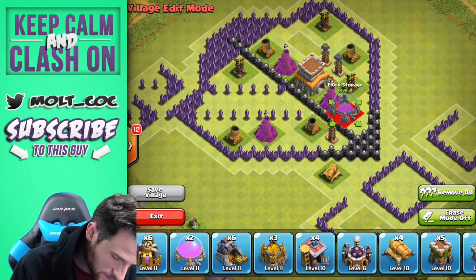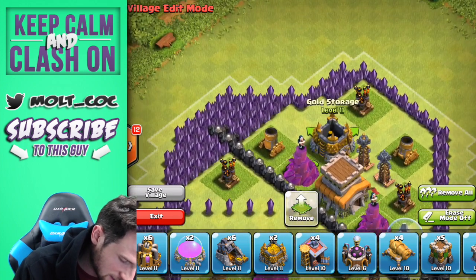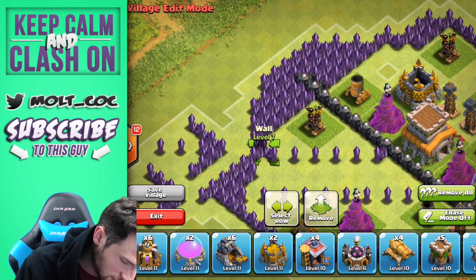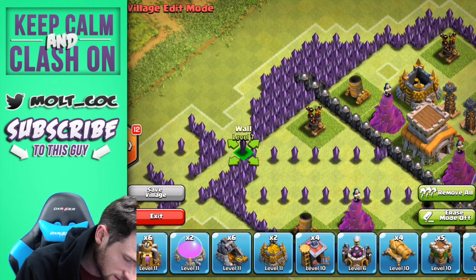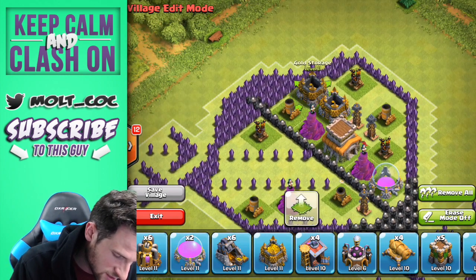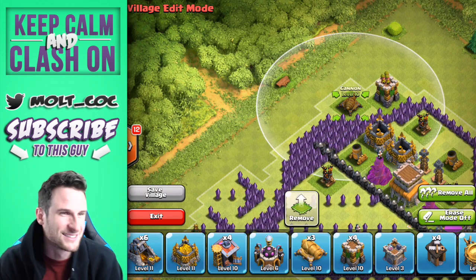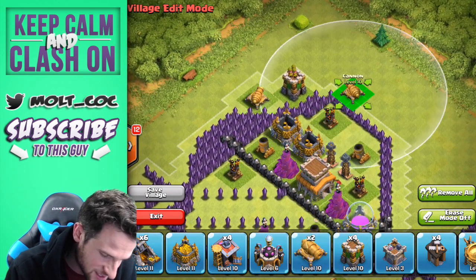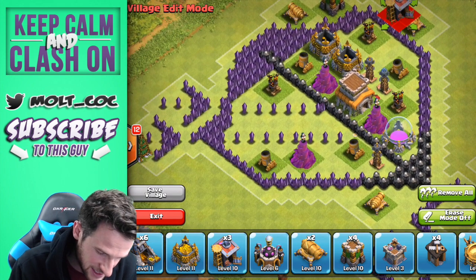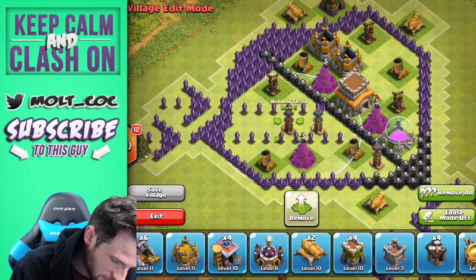We'll throw that in there, bring a gold storage up in here, and put it right there — no harm done. It still matches on either side. We'll throw another gold storage up in here, and go ahead and bring some of our archer towers around the top of the base. Again, this is just a completely ridiculous base design — I want to see how it does. Let's throw our teslas in here in between the arrows.